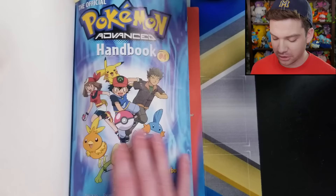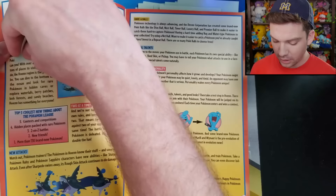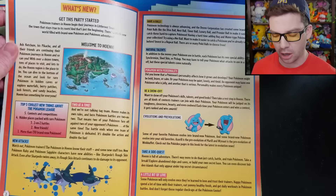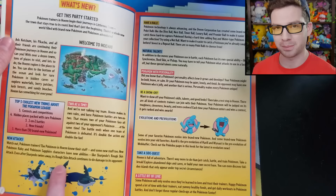When we first open it up, it's the Pokemon Advanced Handbook by Maria S. Barbo, with information about Ruby and Sapphire characters. This first page is basically an introduction to new things the Hoenn region brought: double battles, new kinds of Pokeballs, abilities — they call them 'special ability' — Pokemon personality, which are natures, contests, and new evolutions.